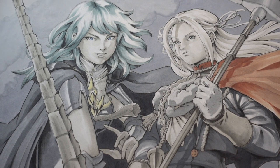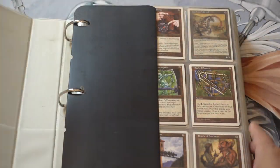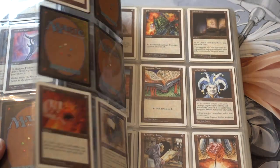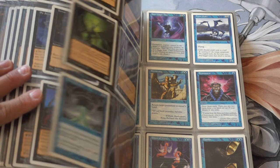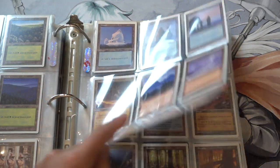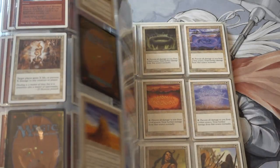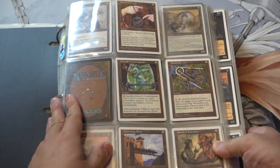The guy clearly loved this collection. This is the bigger binder — I'm not going to go through it all. It is Fifth Edition. It's not completely complete, but I think I can complete it. I don't think there's too much in Fifth Edition that is quite valuable. You got the lands, you got the Power Plants which I found a bunch of. Oh my, look how big Fifth Edition was — holy moly. There's the Shivan Dragon — Fifth Edition. Not quite as valuable as Unlimited; basically Unlimited is very valuable.